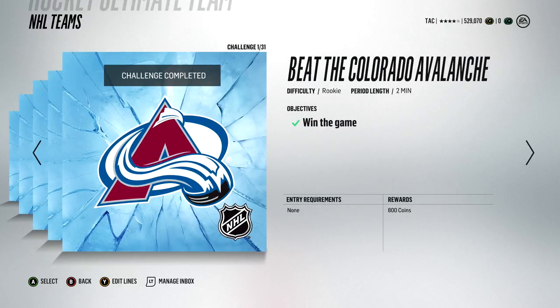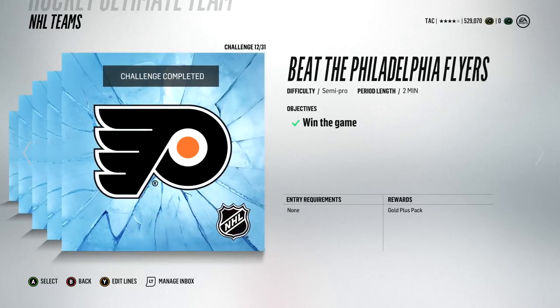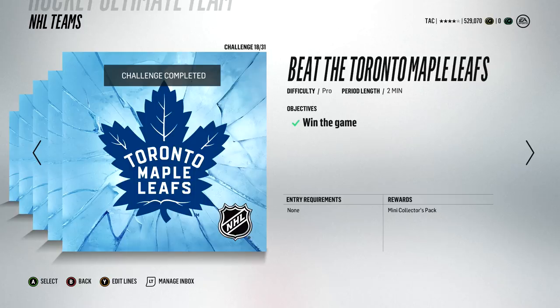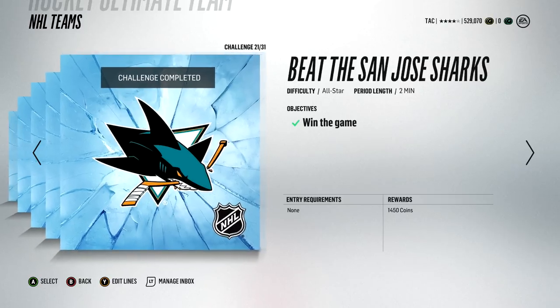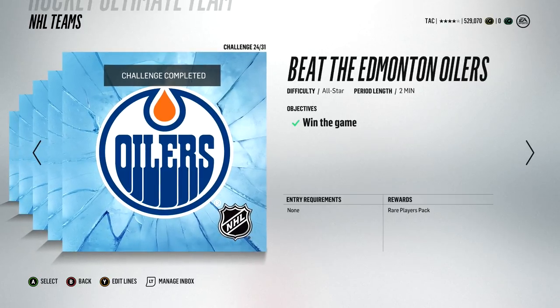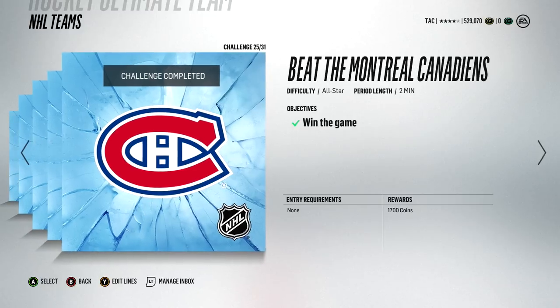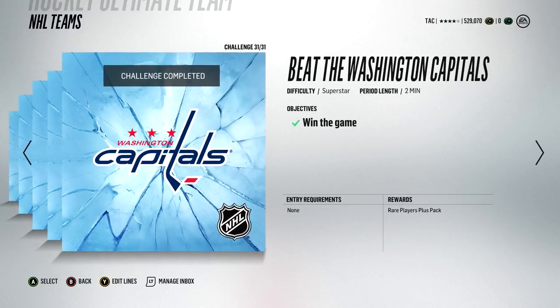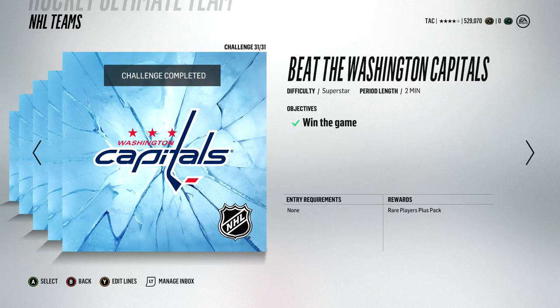For the regular solo challenges, the NHL Team ones are some of the best. You get a gold pack for beating the Red Wings, gold plus for beating the Flyers. When you beat the Maple Leafs, you get a mini collectors pack — a rare players pack with bronze, silver, and gold players. For the Oilers, you get a rare players pack with 10 gold rare players. The final one, the Capitals, gives a rare player plus pack with 20 rare gold players.